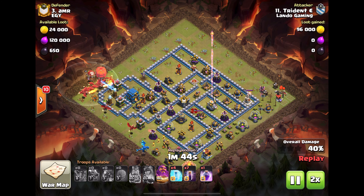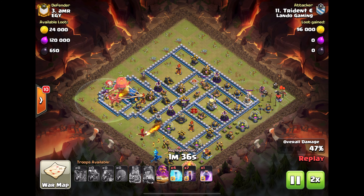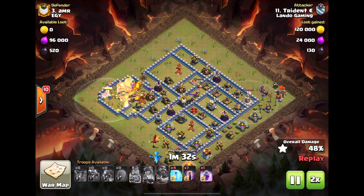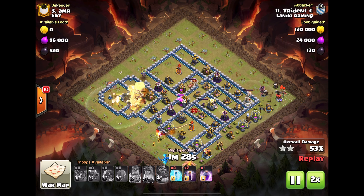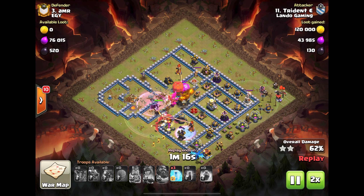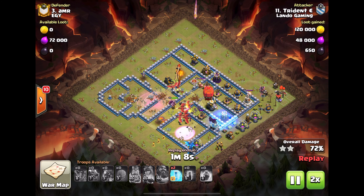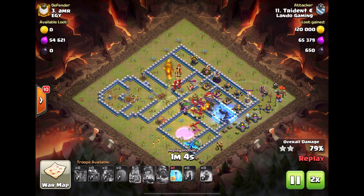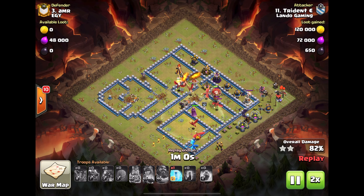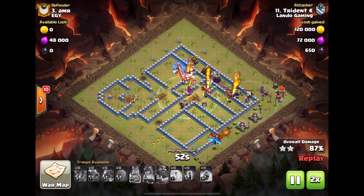Dragon's in at the town hall with the slammer. The sweepers are both facing away from the town hall — that's super risky. He just pushes through; dragons take down the queen and both wizard towers. He bat-bombs the multi-target inferno, freezes that wizard tower. Slammer gets the eagle. Plenty of bats to get through the back end — hit a red bomb, still a few bats left.